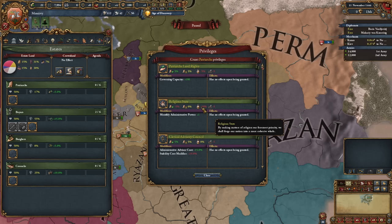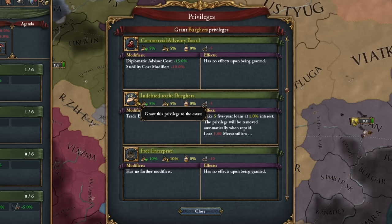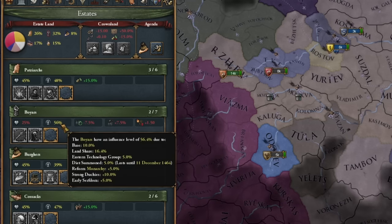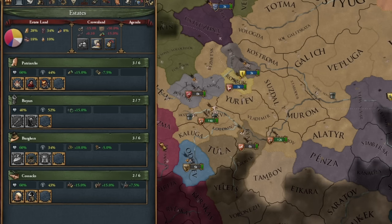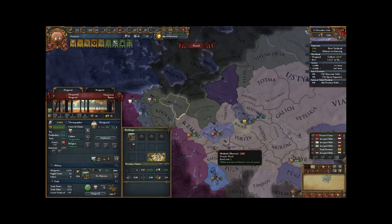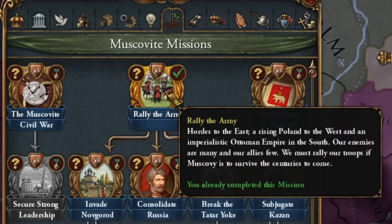We sell our land, then increase stability by one point, and we can get rid of that privilege that delays reform progress by 33% — that really hurts. I'm taking additional loans from the burgers and adopting the early subjugation privilege while it provides nice bonuses at the start, though it can become problematic later on. Remember to keep an eye on the influence of your estates. Make sure they don't get too high, as you'll be acquiring a lot of land from Novgorod which will increase your crown land.